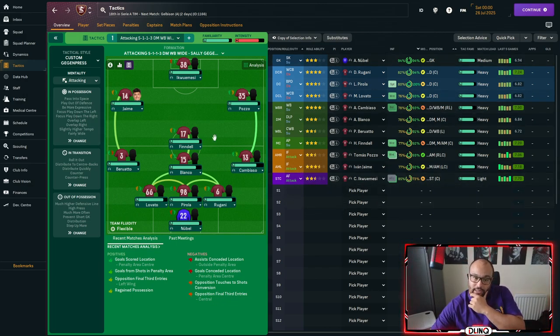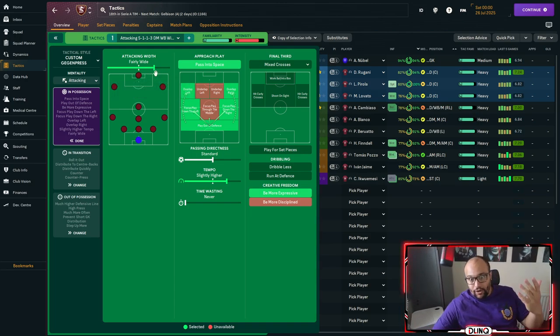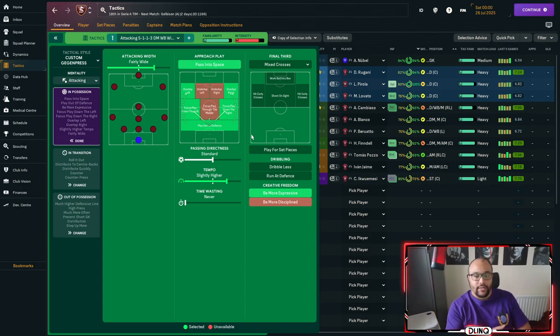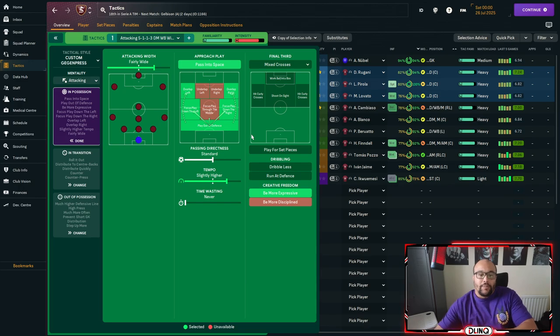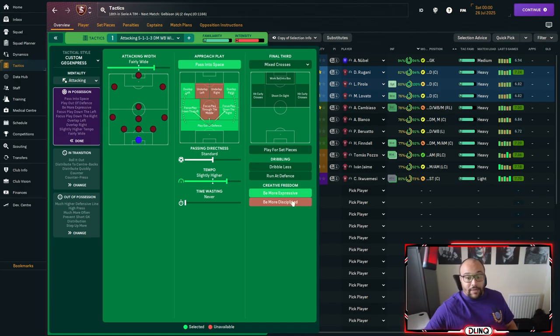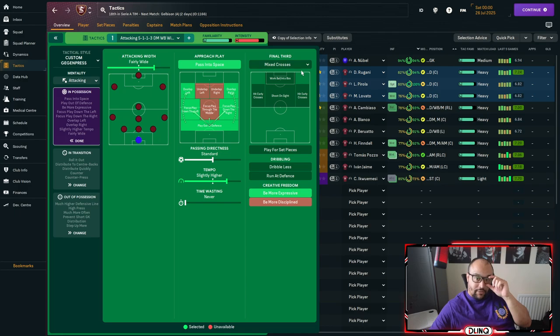There are no extra instructions on any of the roles. In possession we play fairly wide — we're trying to give our wing backs the opportunity to be the main playmakers. We pass into space, look to overlap, focus down the wings, and play into feet to bring the back line forward and apply pressure up the field. We play with standard directness and a slightly higher tempo, with 'be more expressive' on for creativity, and mixed crosses in the final third.